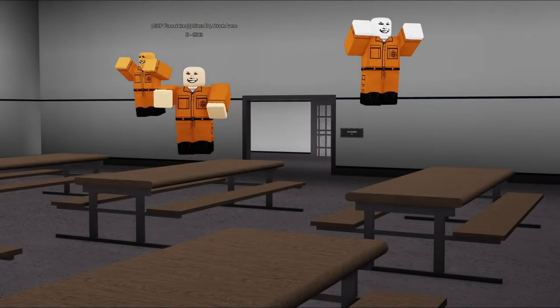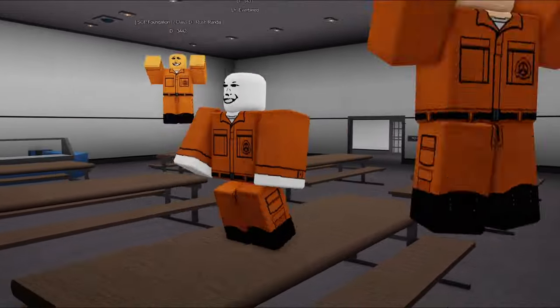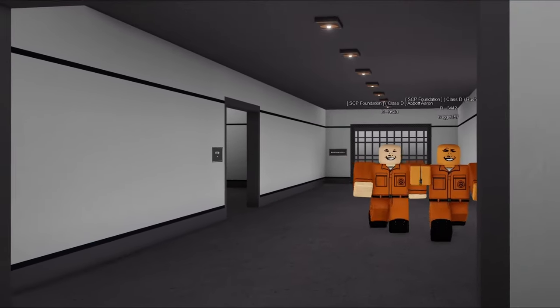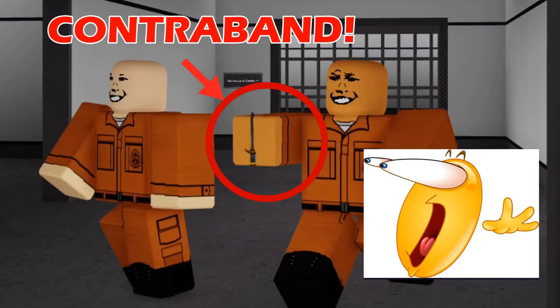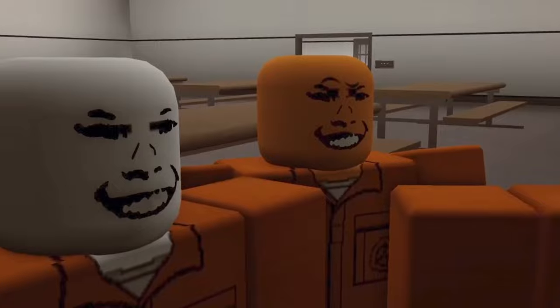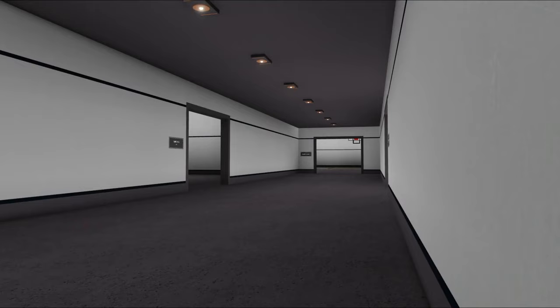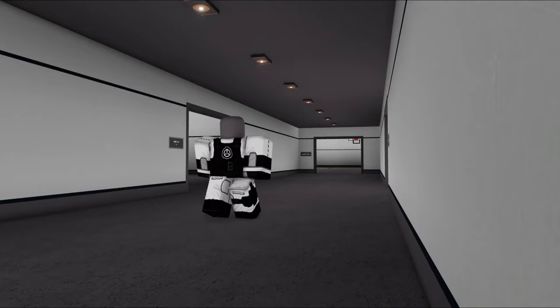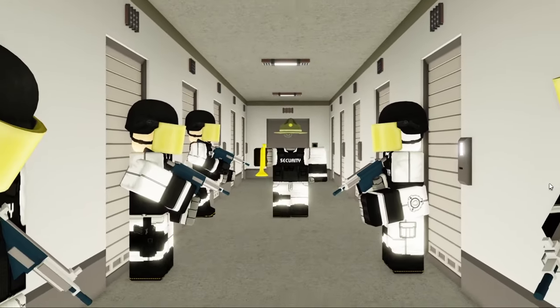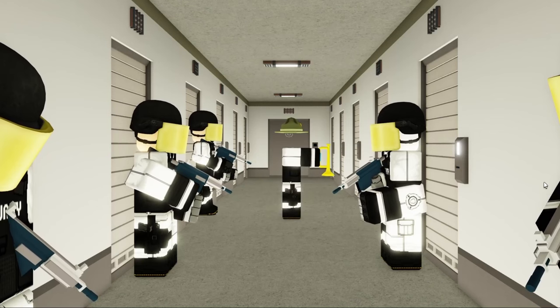While on site, it is important to make sure that the class D are in order. Just like running a prison, class D can easily get access to contraband and therefore are not to be trusted. Make sure you never guard the class D cells alone, as this can have dire consequences. If one class D gets too hard to handle, solitary confinement is always an option.